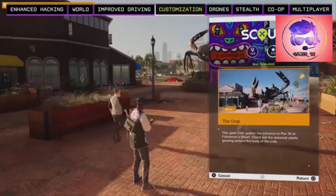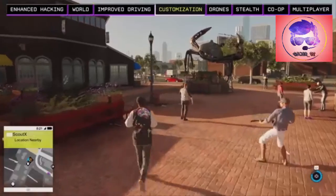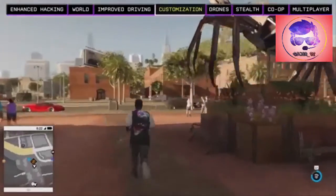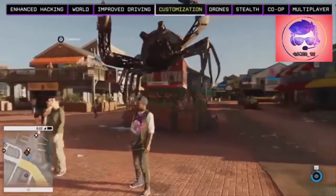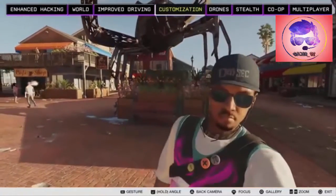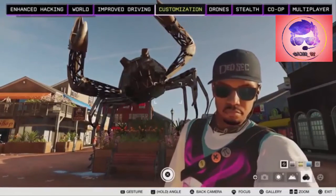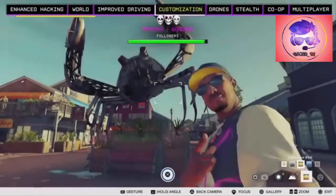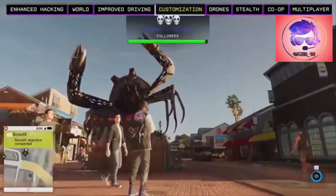We're right near the crab statue on Pier 39 so let's check it out. We pop open our phone, select the camera, and take a selfie of the giant crab using the California vibe filter. Uploading photos to the ScoutX app gives you more followers, and you'll need those followers to progress through the game.